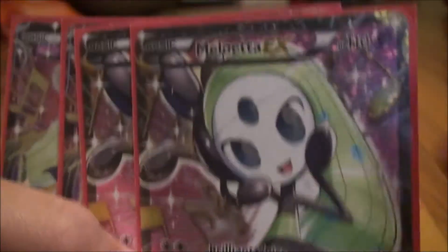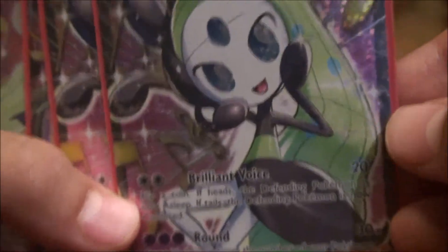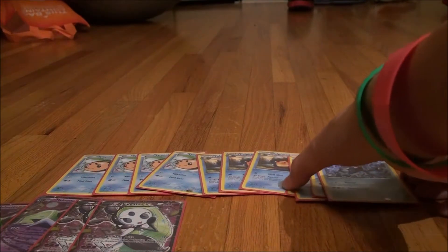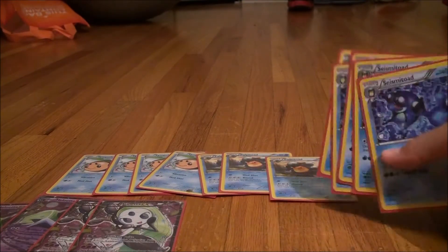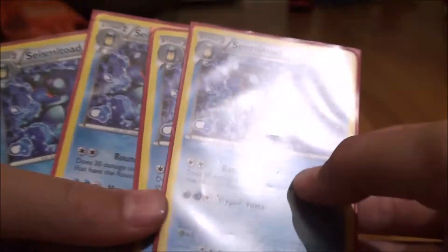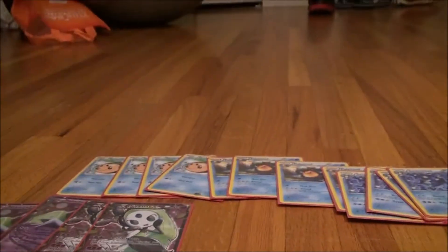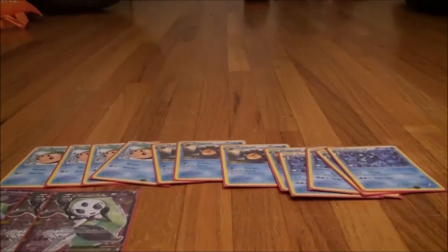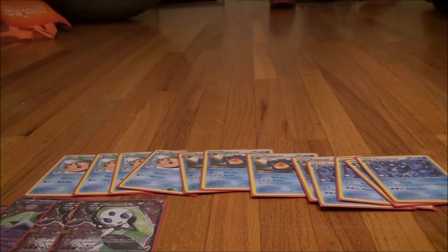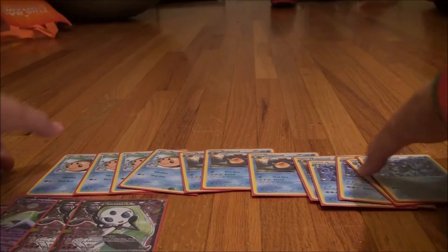The EX has 110 HP, which makes it an EX that isn't super great, but it works really well when you can just spam Meloetta Water down. You can get as many on the bench as possible, then use Seismitoad to attack and hit up to 180 damage with a full bench. That's our Pokémon lineup.